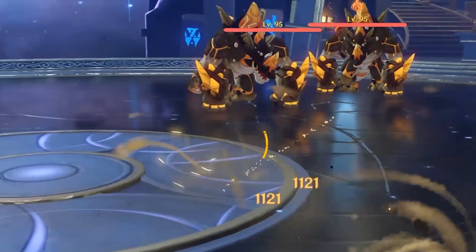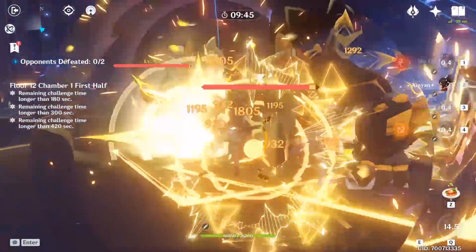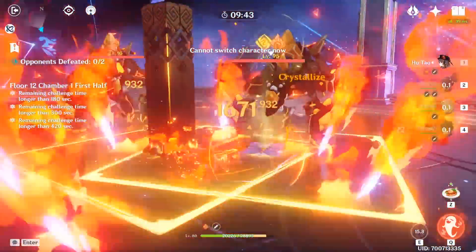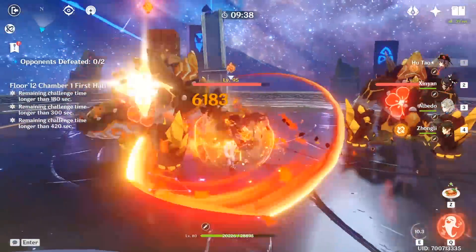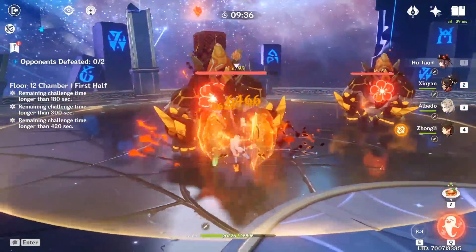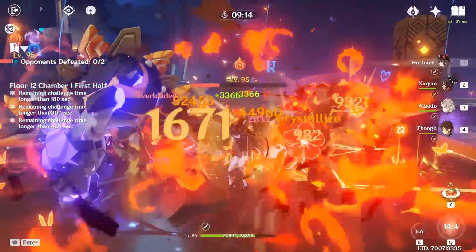Mastering this balance between living and dying with her will require some time, and possibly involves letting enemies damage you and then applying a shield from one of your teammates. Her biggest damage source will be coming from her elemental skill, and getting used to her normal and charged attack animations will be important to manage pyro damage and Blood Blossoms, while at the same time keeping an eye on her health to maximize her pyro damage bonus and the stronger version of her burst.